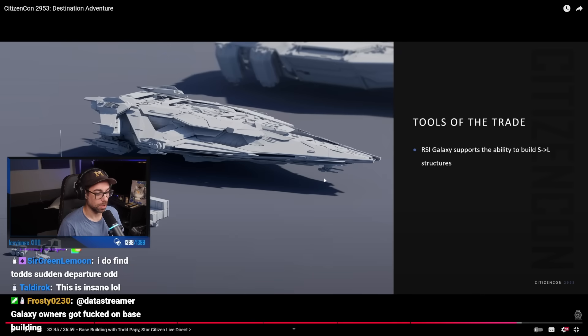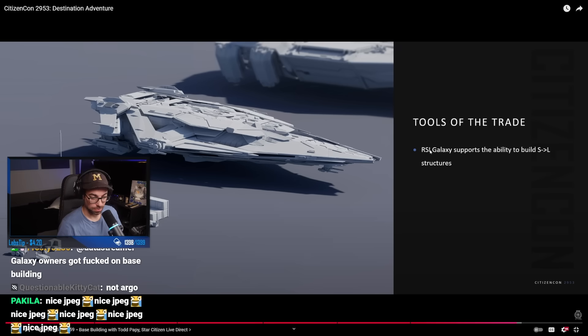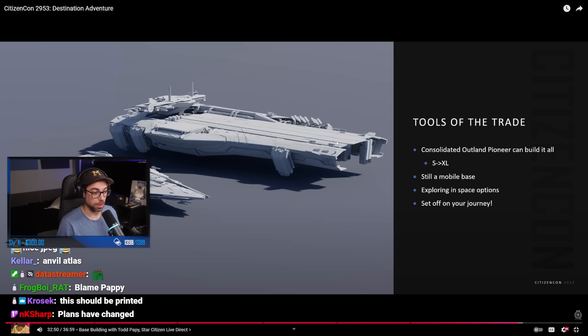With the Galaxy — literally stated — with the Galaxy, you can build small to large structures. And then, obviously, with the Pioneer, you'll be able to build these other things.